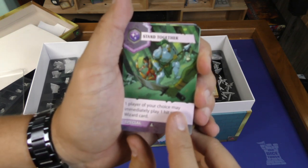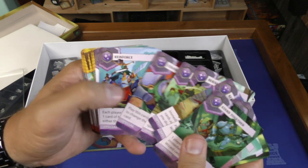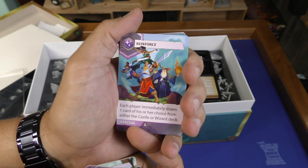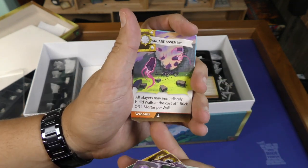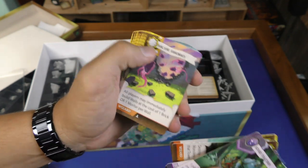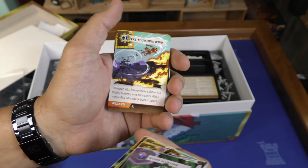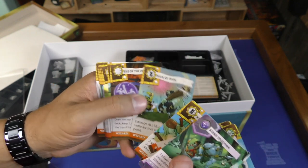These are the backs — Castle Panic Deluxe. Now let's look at the fronts: artwork. We stand together. Enchanted flame, berserk, reinforce — each player may immediately draw one card of his or her choice from either the castle or wizard deck. All players may immediately build walls at the cost of one brick or one mortar per wall. Extinguishing Wind: remove all flame tokens from all walls, towers, and monsters, and move all monsters back one space. Burning Blast — I like the artwork on this. Reign of Iron, Eye of the Oracle.